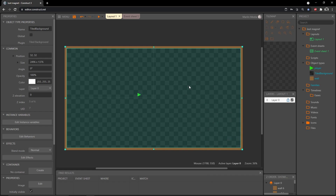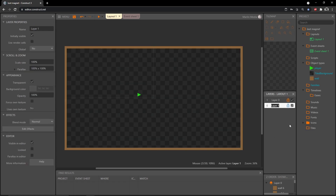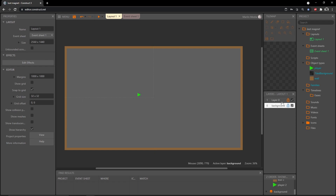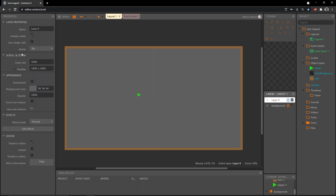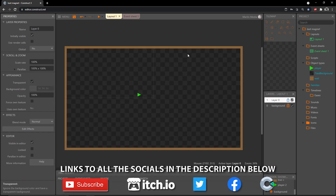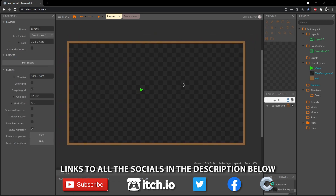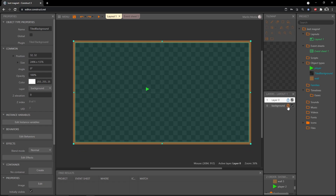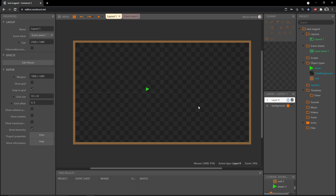If you're on the free version of Construct 3 you can only have two layers, so keep the background on the same layer. With the subscription version, add a new layer at the bottom in the layers panel, rename it 'background', move the tiled background to that layer, then set layer zero's transparent property to true so the gray solid is gone. Lock the background layer so you can't accidentally select and move it.